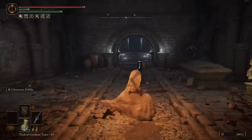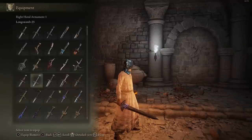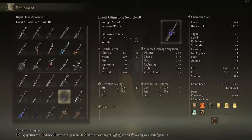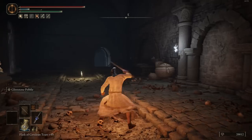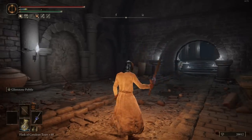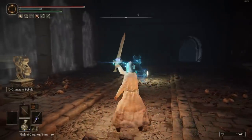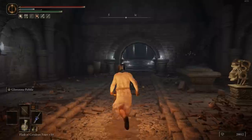Now time for the weapons that cannot be infused with an Ash of War. First is the Lazuli Glintstone Sword. Weapon length is very similar to the Long Sword. Scaling: C in Strength, D in Dexterity, D in Intelligence, with a total damage AR of 592 at 40 in every stat. The moveset is the same except for the Heavy attacks, which have a weird animation. The weapon art is a Glintstone Pebble — seems useless, but in PvP it actually does a lot of damage, it's quick and hard to dodge, and you can just keep spamming it to win.